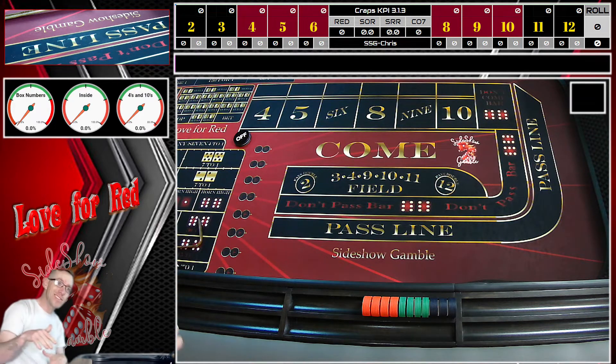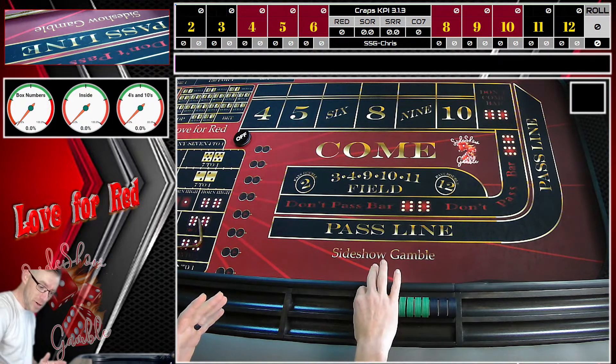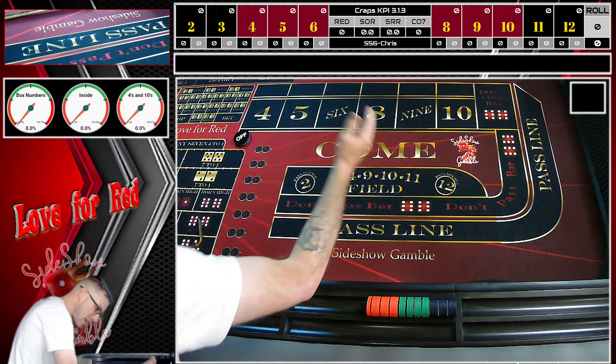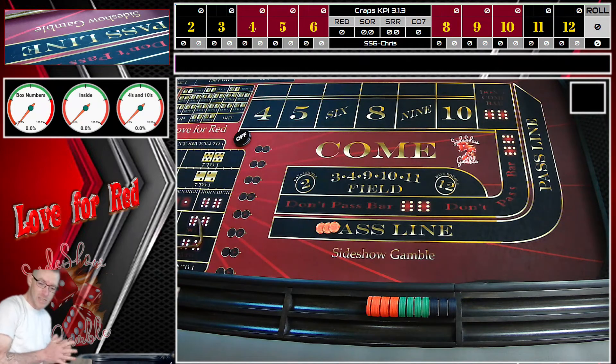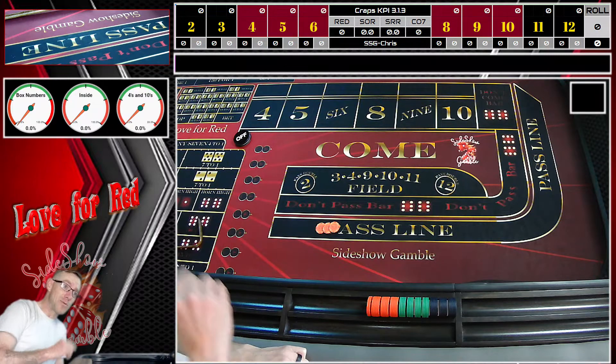He actually spells this out in the email that there's different styles of play: for a random roller, for a controlled shooter, and if it's a choppy table — we pull everything down and we just wait for the next shooter. Today we're going to play this strategy as a controlled shooter as best we can. We've got a $2,000 bankroll and we're going to start with a $15 table. When he gets down to the minimum bet it's about $66. So we're going to do $15 out of our bankroll. Let's get a point.